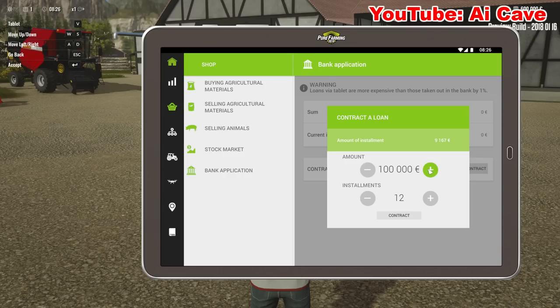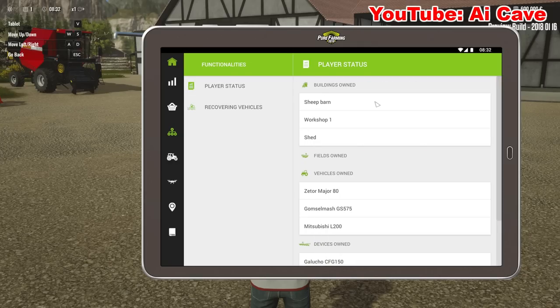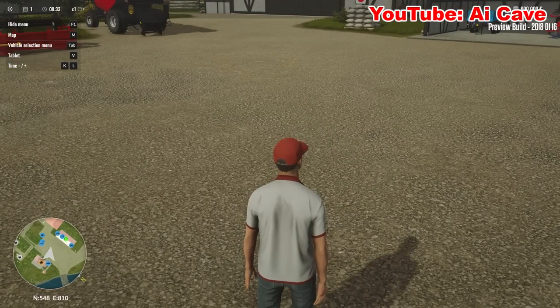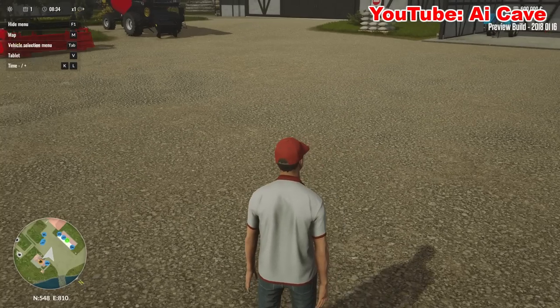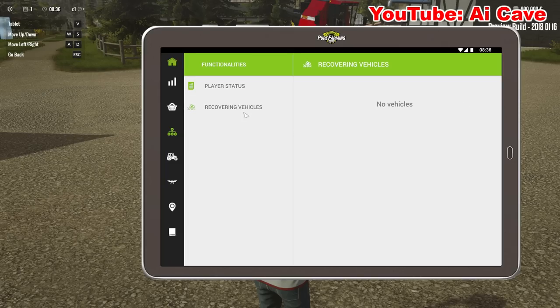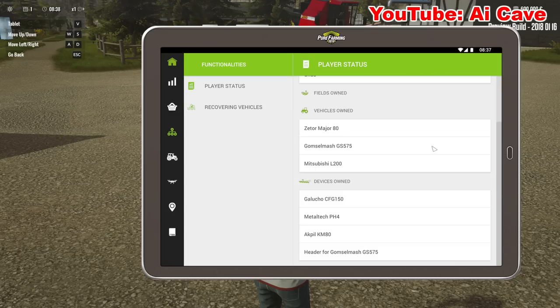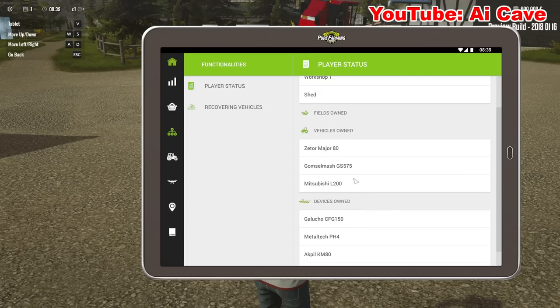There's a stock market - that is new. It pretty much shows you the current prices and if they've changed. And there's a bank application so you can take a loan up to 100,000 with installments over 30 months, I believe about 3,600 per month. Claire's status of course - I don't know what happened, something happened. Equipment and pretty much your basic stats.